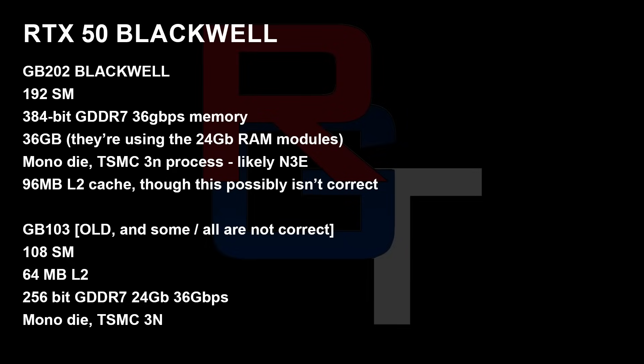I'll also mention GB103. Some of this information is quite old, so I'm relatively certain some of it is not correct — take this with a huge pinch of salt. I think it's possibly true that the memory configuration is correct based on what we heard for GB202, but I'm just putting it here for completeness. 108 SMs, 64 MB L2, 256-bit GDDR7, 24 GB modules, running at 36 Gbps. Monolithic die on the same manufacturing process.